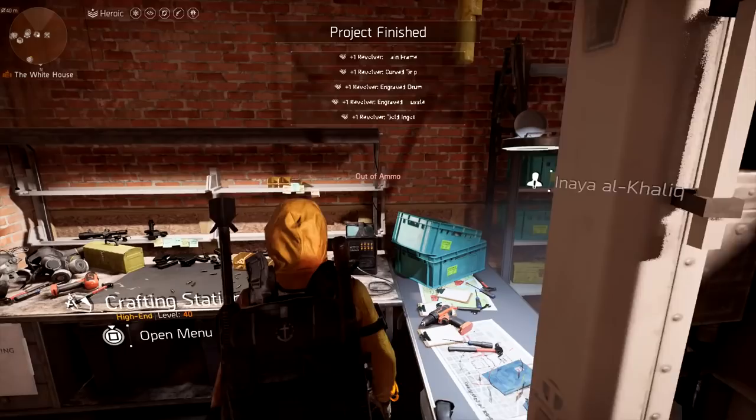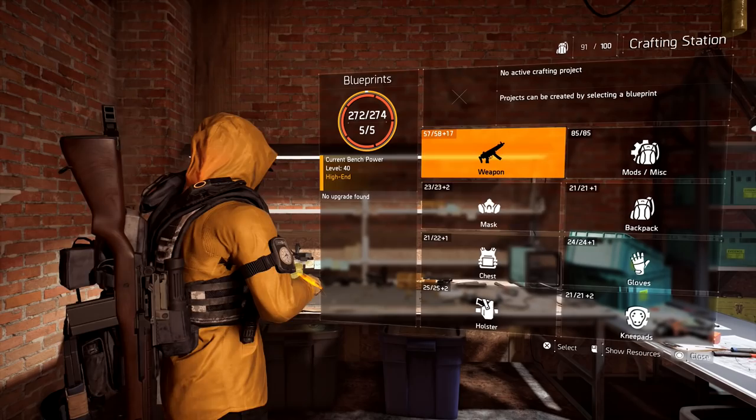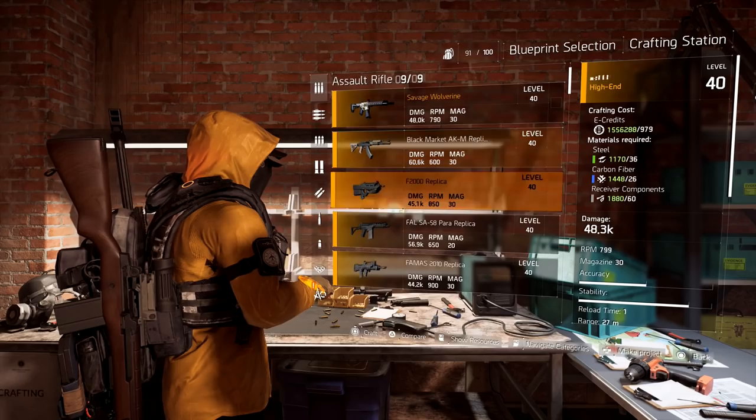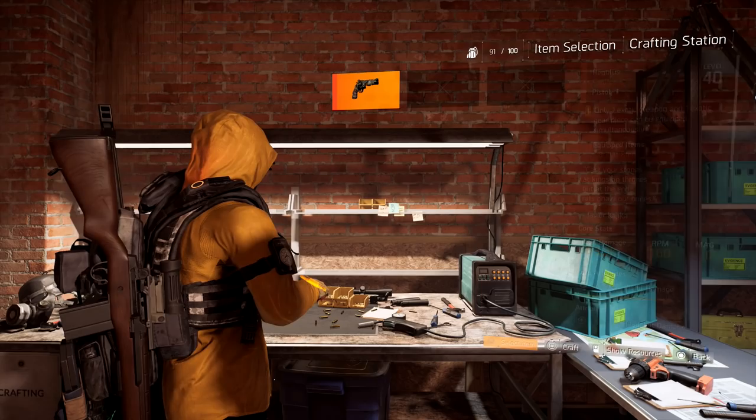If you go to the crafting vendor, she won't have the blueprint to upgrade it, and you won't even have the blueprint in your inventory. What you need to do is log off, then log right back in, and then go over to the crafting vendor — and voila, she will have the blueprint. All you need is exotic components plus the revolver to upgrade it. Remember: do not deconstruct the weapon for the exotic component you need.